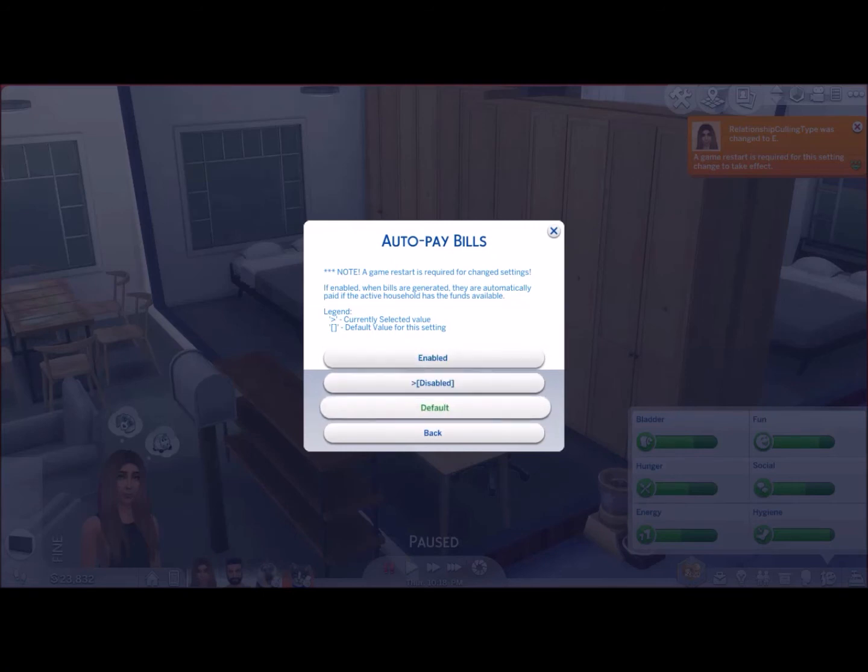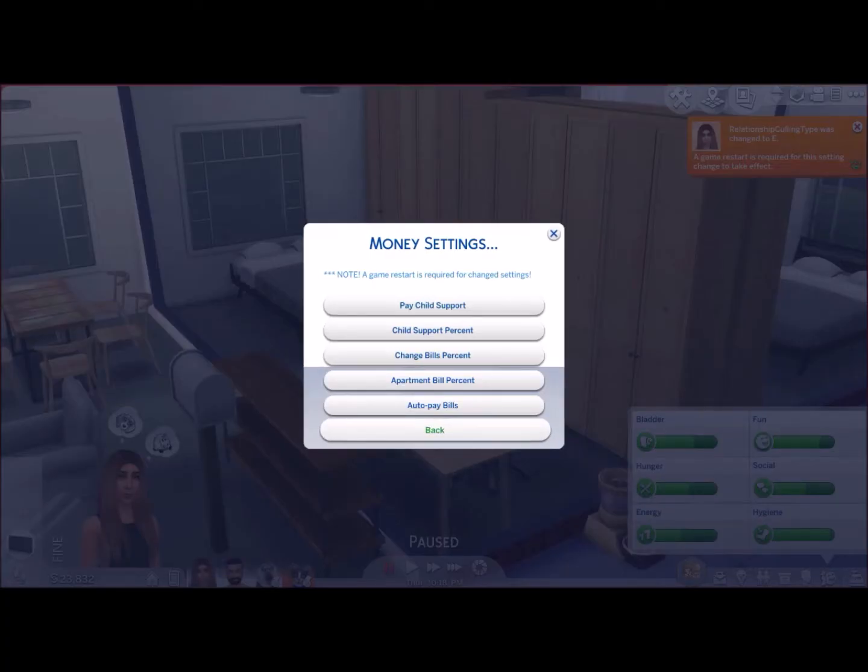Next, we've got the auto pay bill — mine's disabled. I don't like the idea of having auto pay bills, but if you don't want to have to worry about paying bills, just click enable and every time you get a bill, it will automatically come out of your Sim's income. Just a quick note — it does say that a restart is required for change settings. It will also come up as a little orange box in the corner saying that you need a game restart. So yes, a lot of the settings that you change will require you to restart the game to refresh those settings. So that's the money settings.